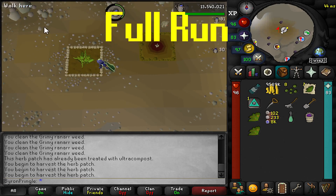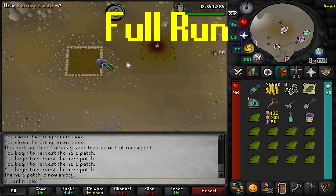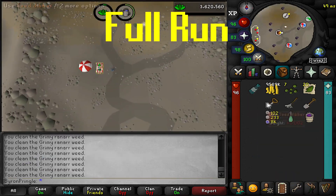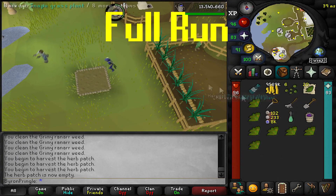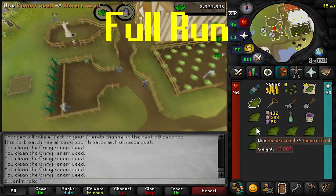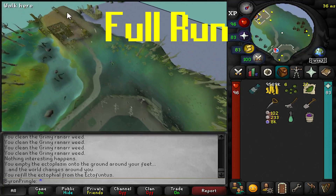Spam click until you get two herbs and then stop. Harmony Island is next, and that is our last consumable teleport that gets used. If this guide is helping you at all, please remember to like and subscribe. Now I'm going to use the Ectophial to go to the Morytania herb patch.